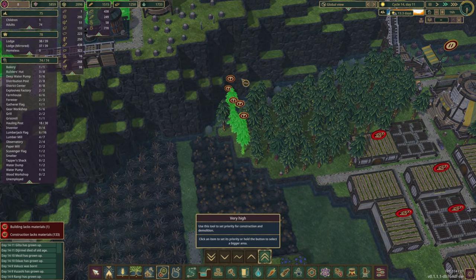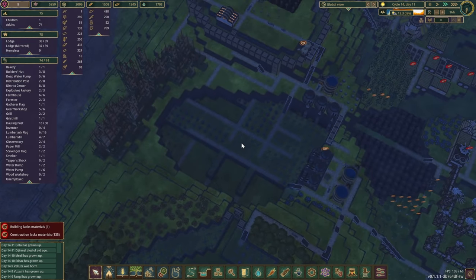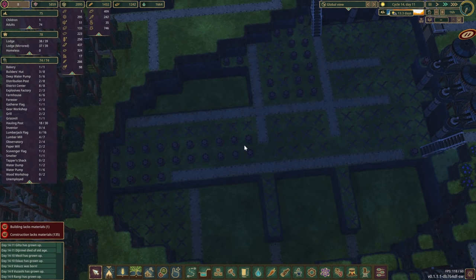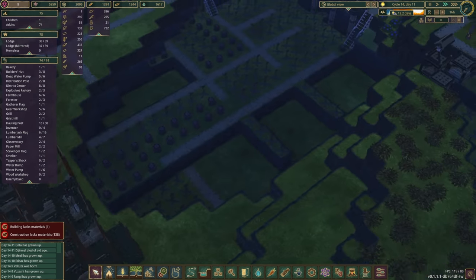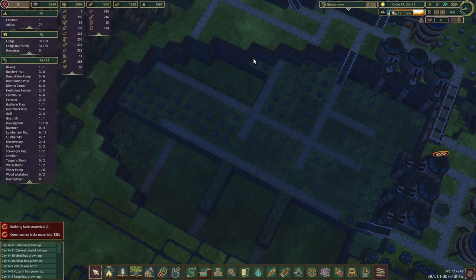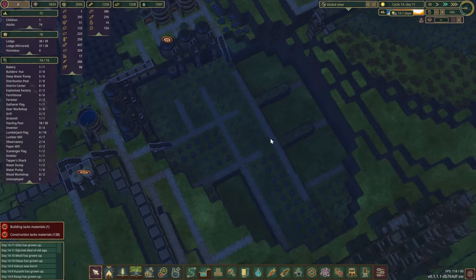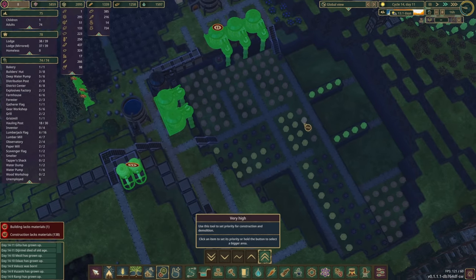We'll speed up time a little bit. When it comes to these dynamites in here, I think I'm gonna wait until we're a little bit closer to the end of the drought because I'm kind of afraid that if we blow them up, some of that water might disappear. I don't think the game has this kind of mechanic yet but it could be one of the possibilities, so I've sort of left them in for now.